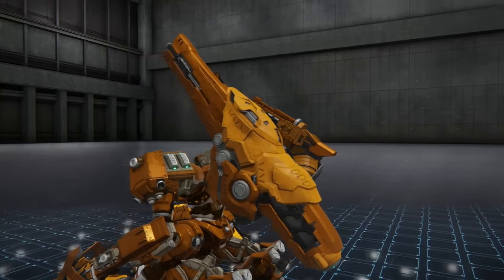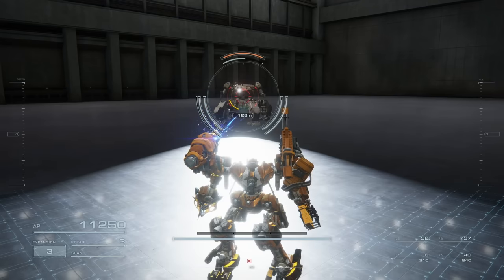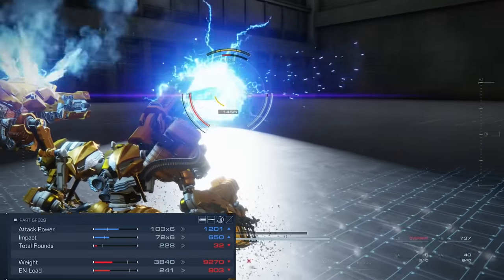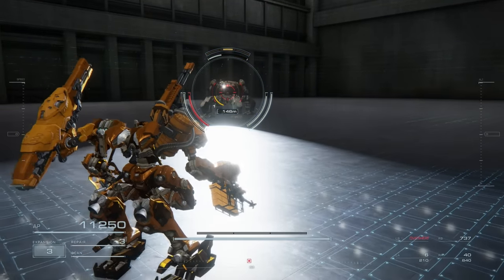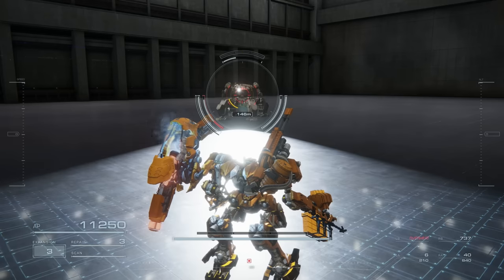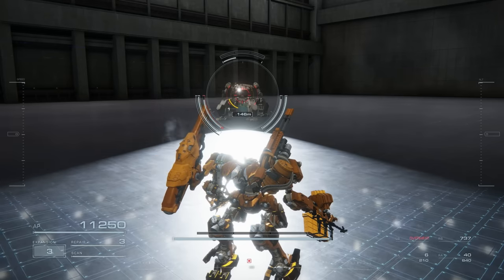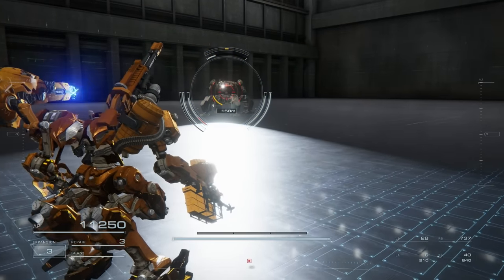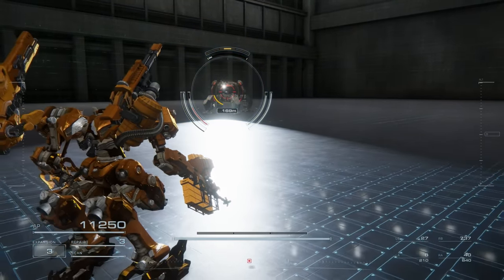We then have the VE60 LCB laser cannon, and this thing is a powerhouse. It clocks in a whopping 1201 damage per shot with 650 impact, but only 32 rounds total. If you manage to land a shot with this thing it will pack a punch, but that's a pretty big if. The cooldown after a charged shot is very long, but there is a lot of utility in the single fire — it still hits hard, but you do only have 32 shots. It's going to be interesting to see where this shines.